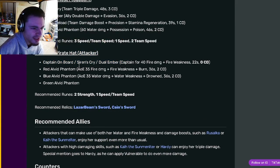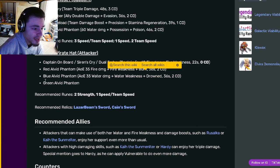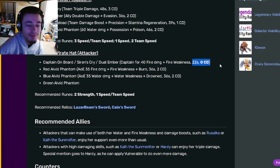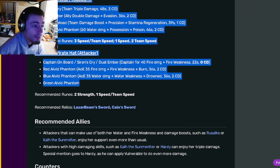Her attacker skill set includes a fire weakness zero cooldown move, which is pretty good, also a fire weakness burn, a water weakness drown, and the possession and poison move. Instead of the zero cooldown fire weakness move, you could always use either the triple damage or double damage move. Those are her best moves.